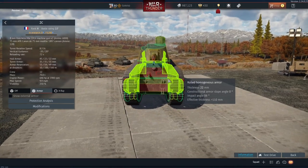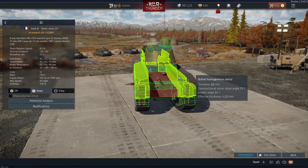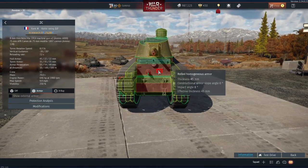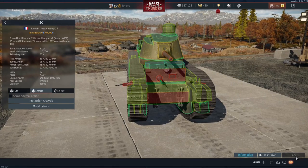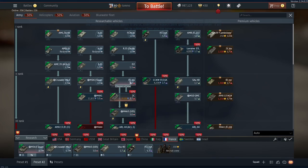Hopefully we will get the Normandy variant of this. The Char 2C BIS, when it was added to the dev server, originally had the Char 2C Normandy stats, which basically was up-armoured to like 90mm frontal armour. So potentially we may get another premium version of this, and I really hope we do. I'm glad we've got this in the regular tree, but like I say, it's just not in a good place at the moment — it needs to be brought down at least 0.3, preferably 0.7.